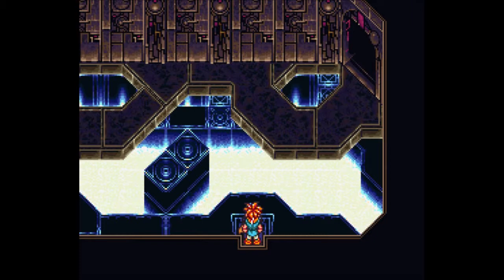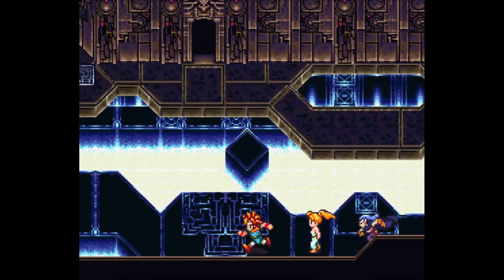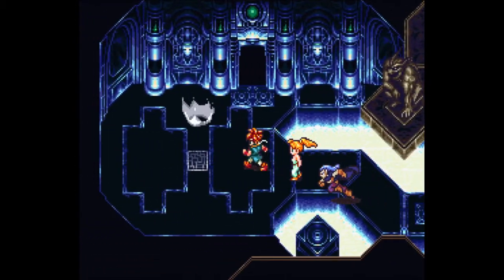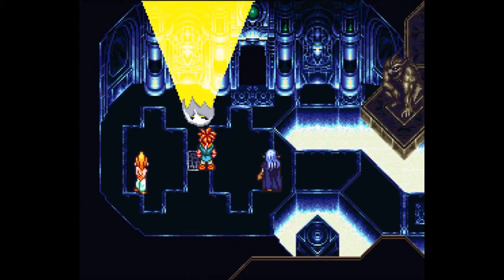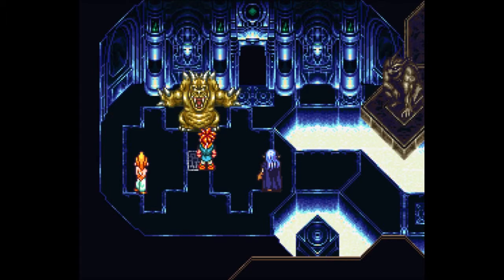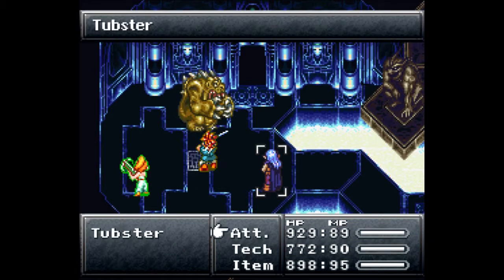We are ready to move on. Is there a door? Looked like there might have been. We have a new enemy — we have to head left until we find this guy. It's a new enemy — it's a Tubster, of course it is.